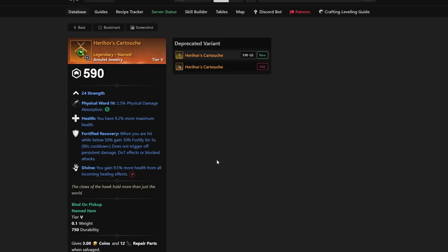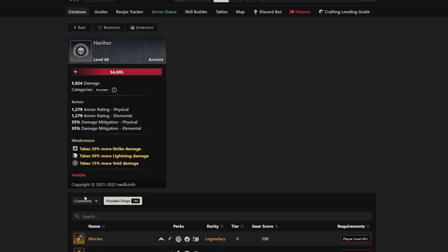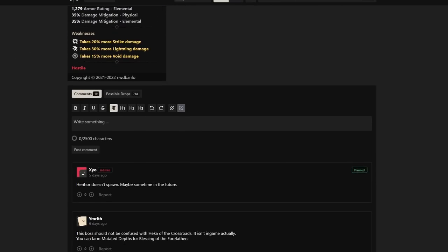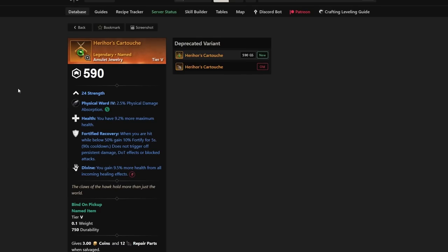Number three is the Cortouche. It's a very cool item because it gives us Health, Divine, and Fortified Recovery, making it really close to a best-in-slot amulet for things like war or anything revolving around a strength-heavy tank — you get Fortify, more heals, and more health. It's dropped by Herihor, an ancient mob, but Herihor doesn't spawn yet. XYO, the admin of the New World Database site, will update that. This item is not available yet, but when it is, it's best-in-slot for tankier strength-con builds.